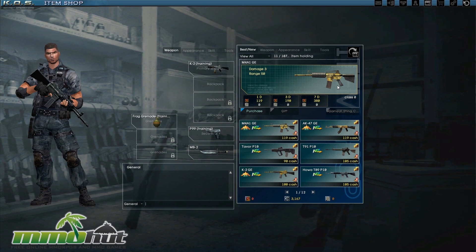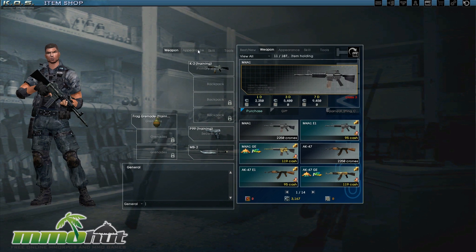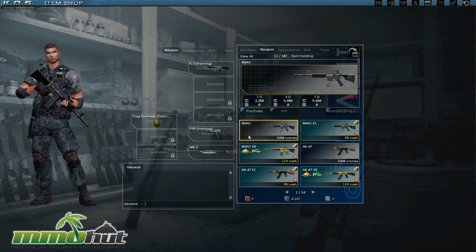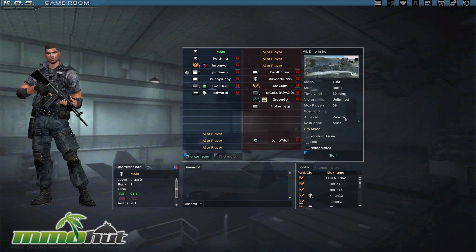In the shop there's a golden M4A1 which probably costs real cash and is probably overpowered. Checking weapons that only cost crones — I'm using the K2 which is pretty bad. I have enough crones to buy a new weapon but it only lasts one day. I'm frustrated that weapons in these FPS games don't last forever — very few games have permanent weapons. Trying to buy it, but my rank requirement is not met, so I can't use that weapon at my current low level. I'll stick with my newbie weapon.